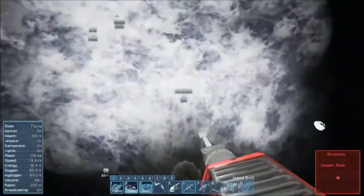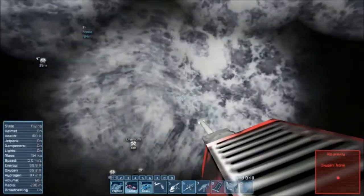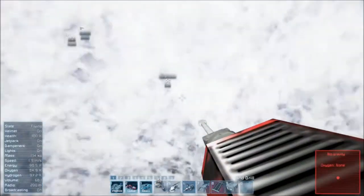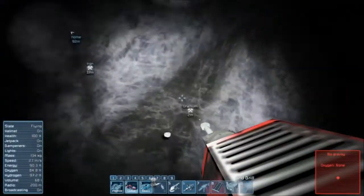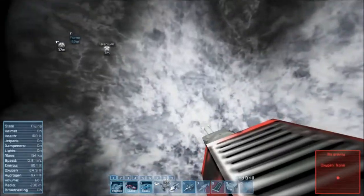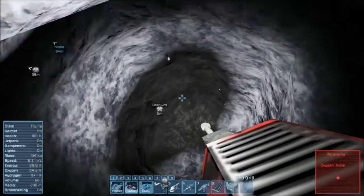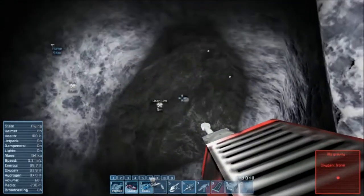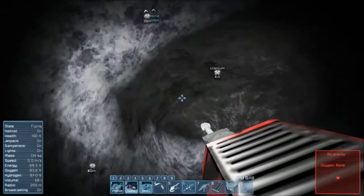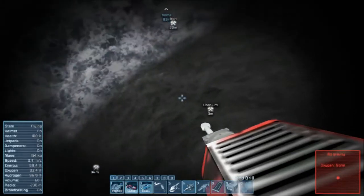Heading right toward that uranium. Keep going — we're pretty close. Still don't see it, which is a little funky. Wait a minute — look at that. That's a good patch right there. You'll notice we have these little bits flying around but no big bits. We need big bits to collect — that's where left click comes into play.